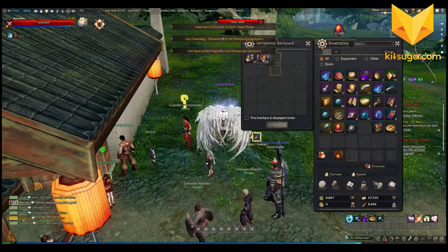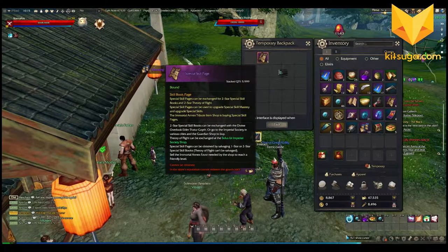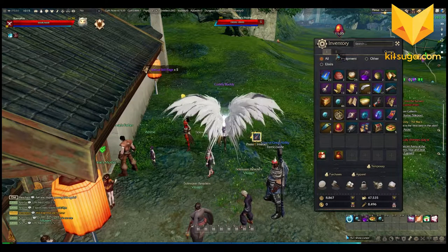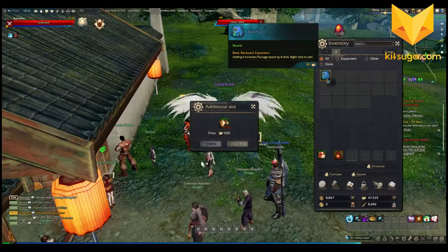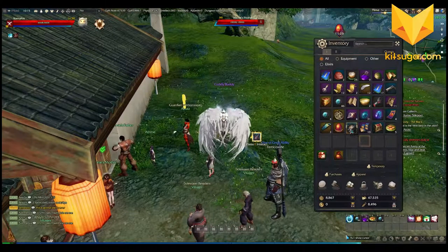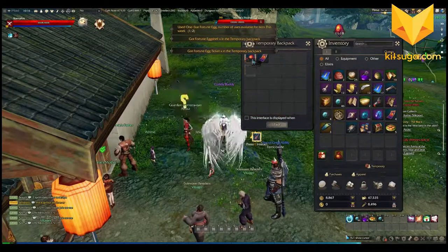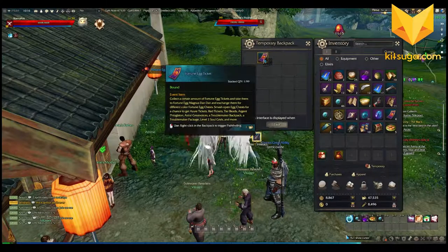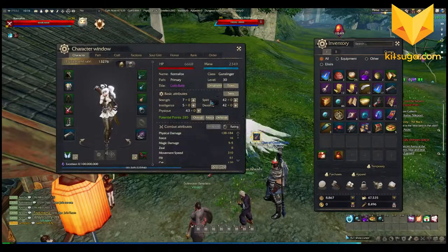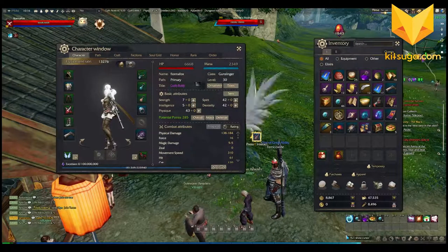I forgot to open my level 30 character growth chest! Inside is a novice cleansing, which resets all base attributes on the current page and returns the corresponding potential — ten of them. Then five special skill pages, which is exciting — those are very useful. We also have a blue pouch, but we can't expand it yet as we need backpack expansion material.